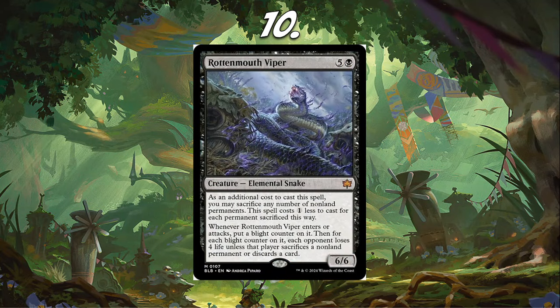Number 10, I have Rotten Mouth Viper. I don't see a lot of people talking about this card, but I think it is absolutely huge, mostly in Rakdos Sacrifice decks. There are a lot of good cards that came out for Rakdos Sacrifice in this set. It's a 6/6 for 6, but not really 6 mana — it has an additional cost where you may sacrifice any number of non-land permanents, and this spell costs 1 less to cast for each permanent sacrificed this way.